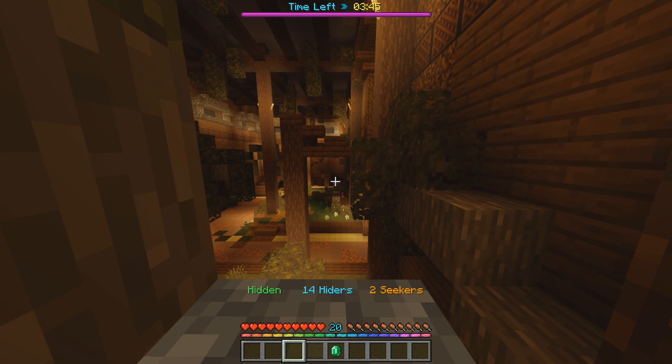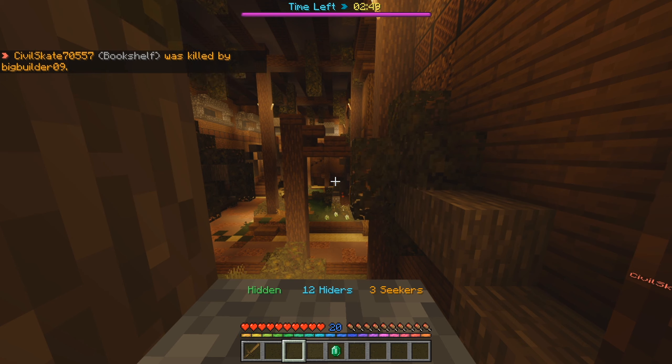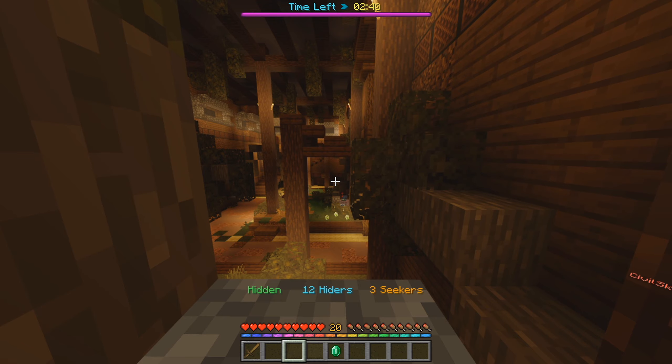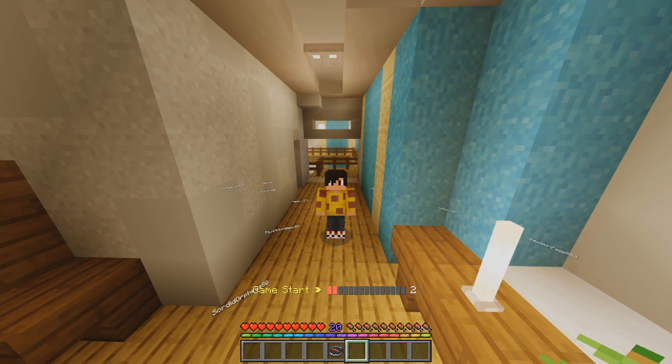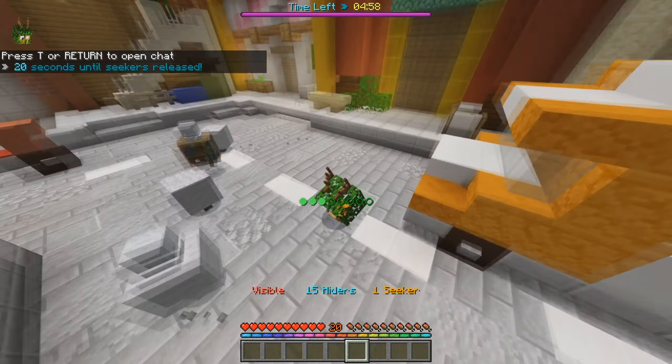I'm also going to show you how to get unmuted or unhidden from the chat. Typically if you get muted on a server by server staff, you go to type in the chat and it'll tell you why you're muted and how long the mute is for. If this is the case for you on the Hive, I'm going to leave a support email on the screen right now. Email that support email if you think you're muted for false reasons. With server mutes, at least on the Hive, you'll know — but with communication suspensions, you won't know.